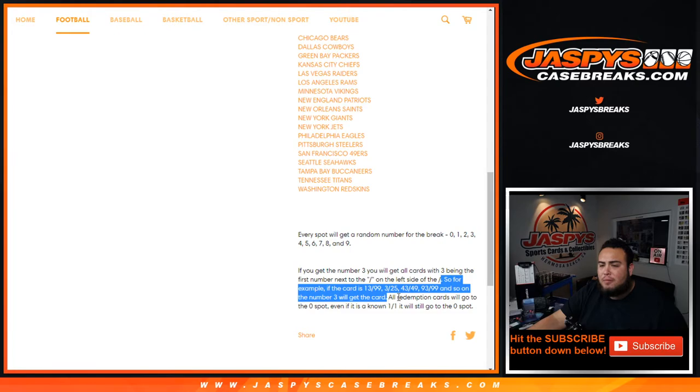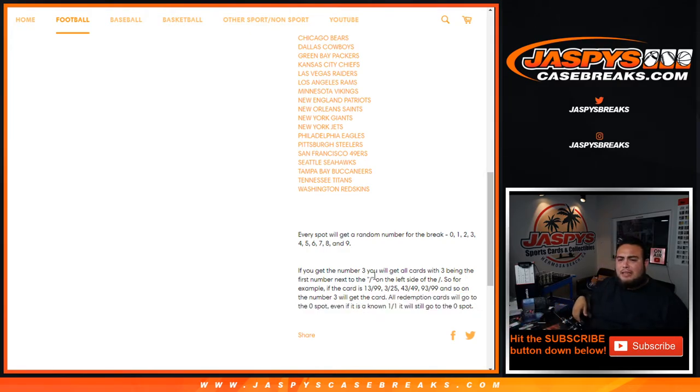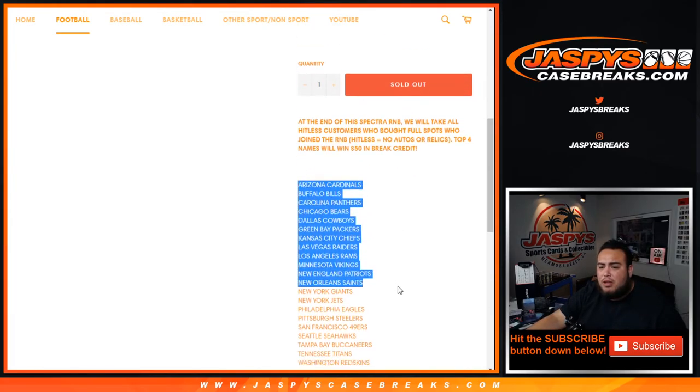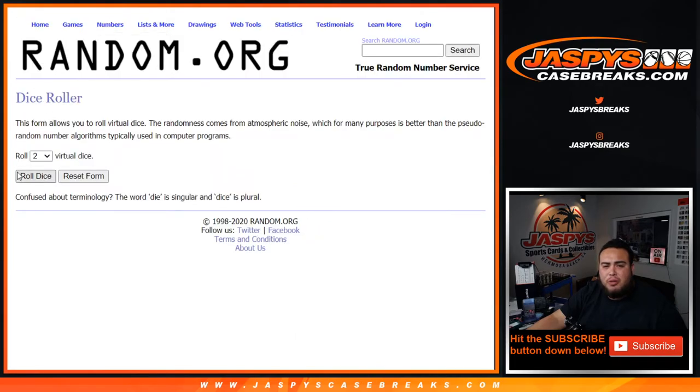Cards like 3 out of 25, 43 out of 49, 93 out of 99, and so on — number 3 will get that card. All redemption cards that pop out of this break will go to spot 0, even if we know it's a 1-of-1. Spectra football has all numbered cards, but if there are any unnumbered cards for these teams we'll randomize them in one lot at the end of the break to one customer.